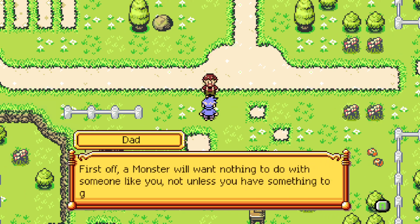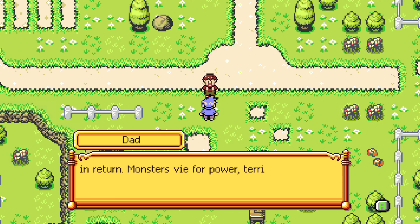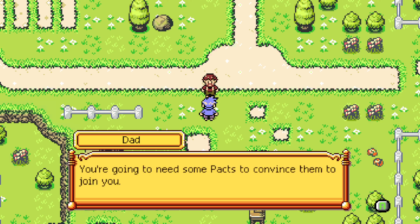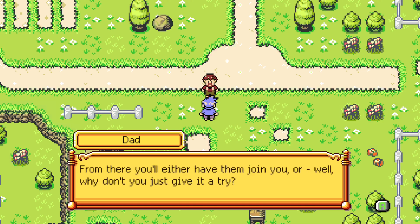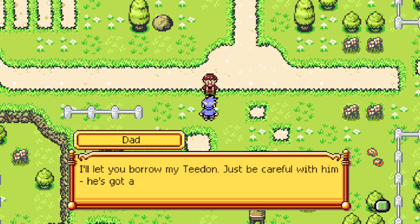Dad explains: 'Ideally you want to be a few levels higher than them. Now that you've got the basics, I've got a mission for you — you're a natural. A monster will want nothing to do with you unless you have something to give in return. Monsters vie for power, territory, and food — that's just scraping the surface. You're going to need some pacts to convince them to join you.'